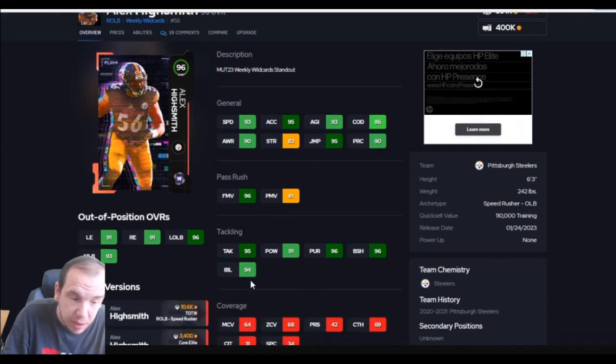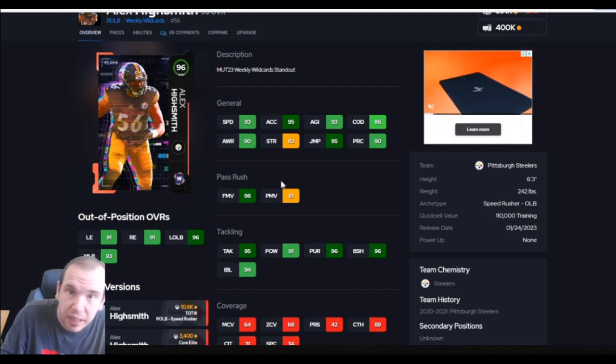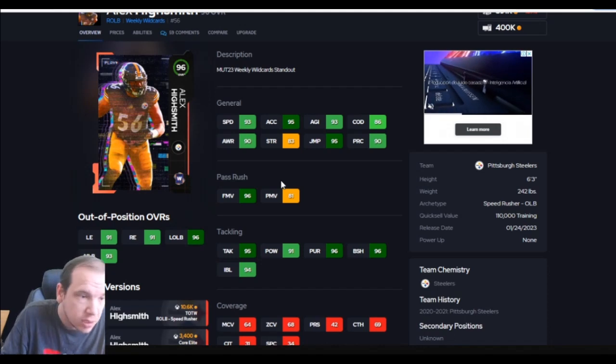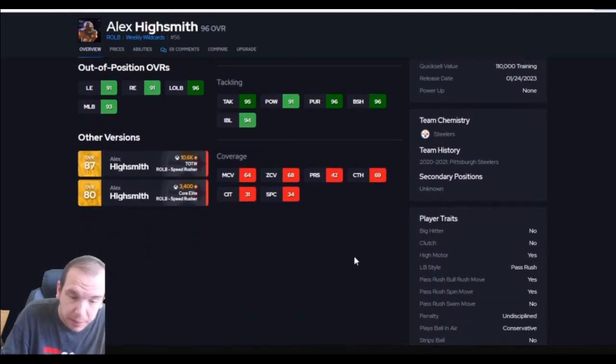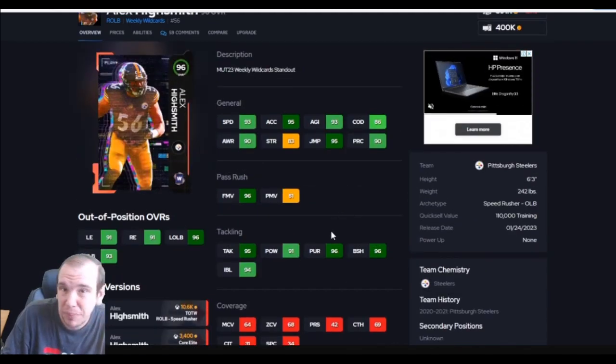Even without the theme team, impact blocking is really going to help against the run, so this guy is going to be more of a run stopper. He can help on the edge with 95 finesse — on the edge they throw more finesse moves than power moves. So yeah, this guy is good, he's number 10 on the list. I just wish they gave him better APs.